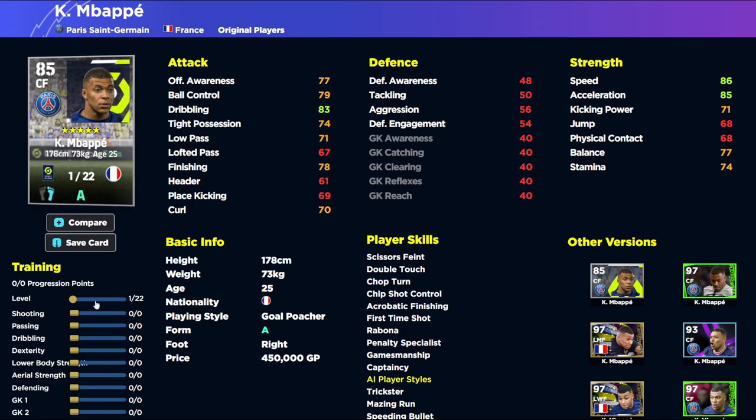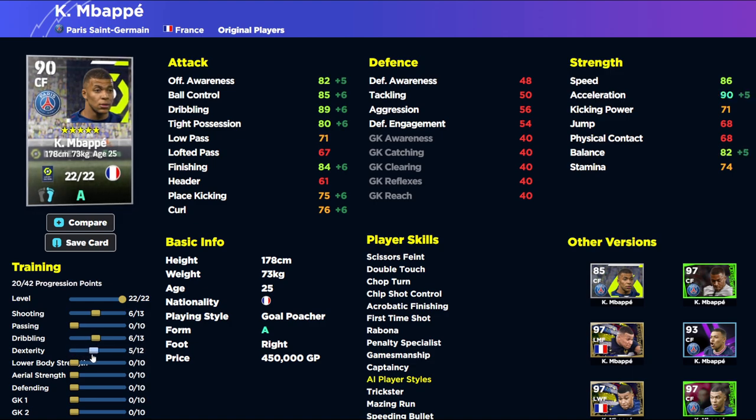If you're looking for a GP alternative, the only man I'd really recommend is Mbappe. He's probably the only guy where you've still got that tight possession at a similar level, along with the speed and acceleration. You do have a little more stamina too. It's a very nice card to have even if you just want to use Mbappe as a sub — he is a beast.